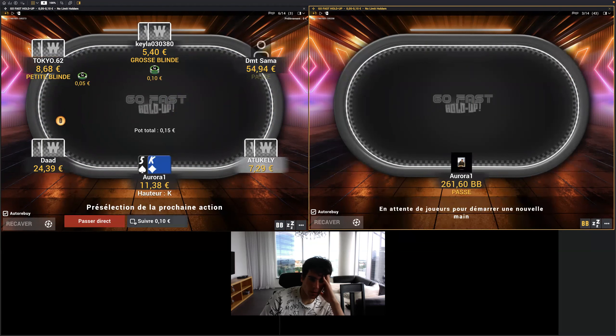King-Jack here — I will just squeeze again. I will squeeze for value. I don't expect the cutoff to raise and call enough. And if the small blind calls with a capped range when the cutoff calls, this will be easy to play. And he folded, which is the default. Advice number 12: just fold all the time against 4-bets.